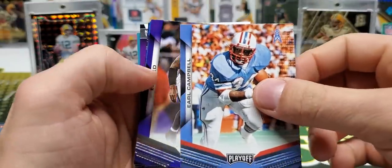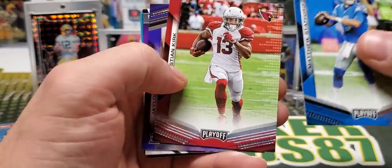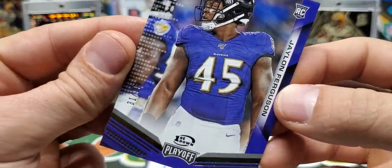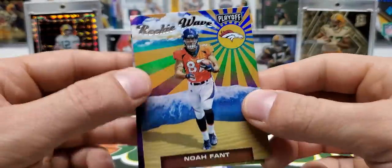Earl Campbell. I like that they throw in the old school dudes. Ed Reed. Stafford, Christian Kirk. Now we have a First Down out of 99 — 31 out of 99 — Jalen Ferguson. That is a rookie as well. Our inserts: Noah Fant, Rookie Wave.